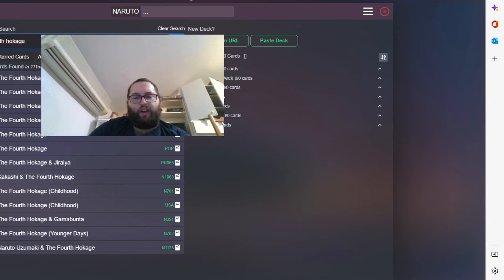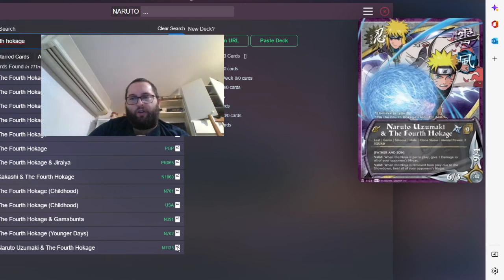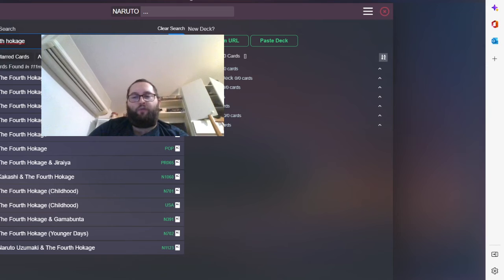I'll showcase the squad now. That's the squad — when put in play at turn seven, it gives one damage to all of your opening ninjas. When this ninja is removed from play due to a showdown loss, it will damage all of your opening ninjas. Usually you will never lose that ninja in battle. It's a reinforcement and it's a really good card.